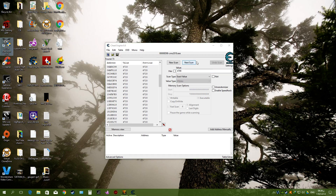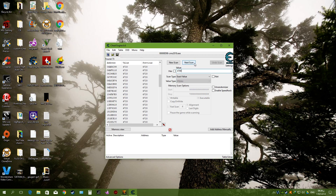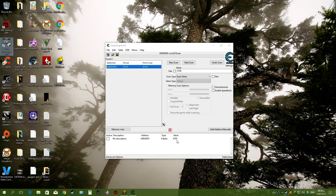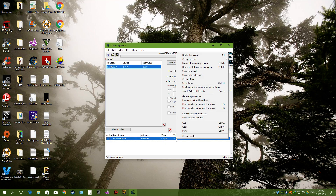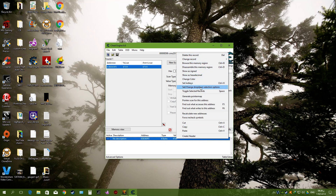Search for $4,709 in these values — you can type it here and quickly find it — and then hit 'Next Scan'. Here it is. This is the money value in the game. You have to press on it twice, then change the value: right-click and press 'Change Record Value'.